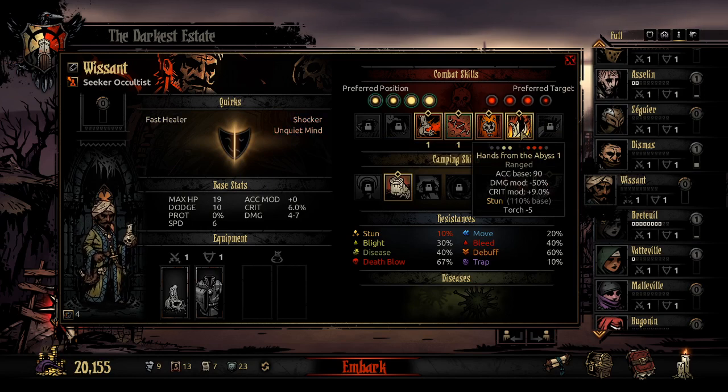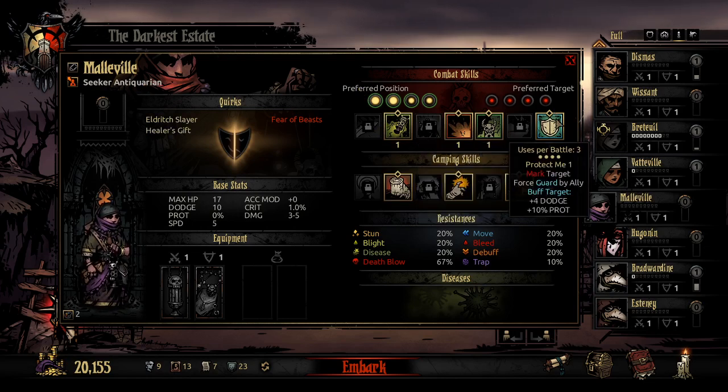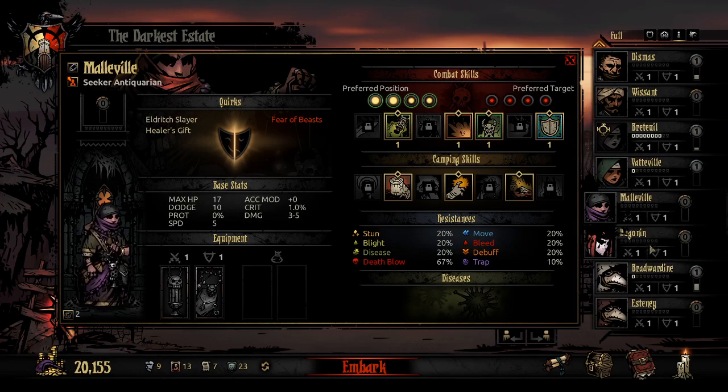The occultist has the best stun ability in the game — the only downside is he has to be in the front line to use it, and it reduces your torch a little bit, which doesn't matter. We have the antiquarian — she was added later. Her thing is that all of her abilities are weak, but if you have her in the party and she loots curios, you get extra loot. There's always an antiquarian-specific piece on those chests. Your gold stacks and gem stacks can stack higher. You bring her along because even though she's weak in combat, she increases the amount of money you pull from a mission by a lot.